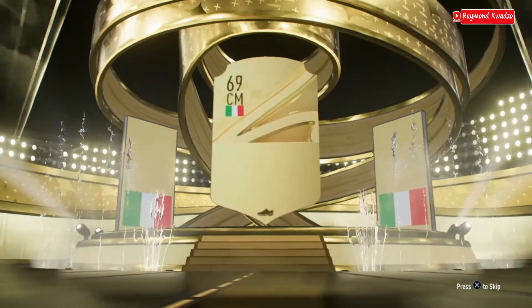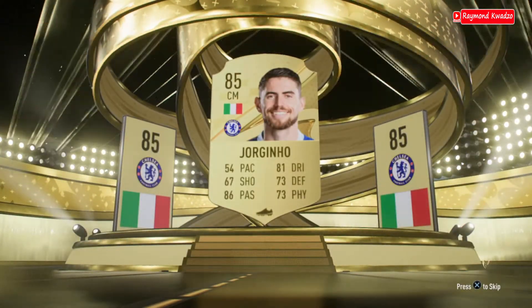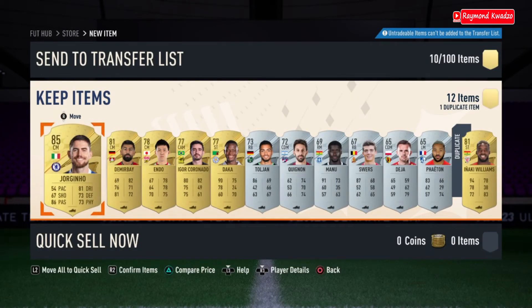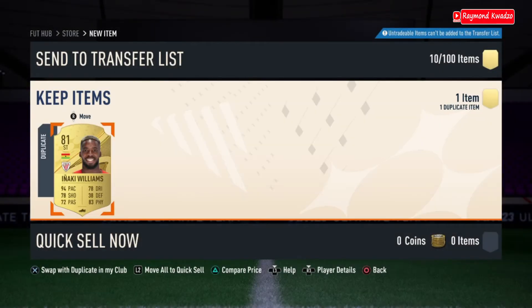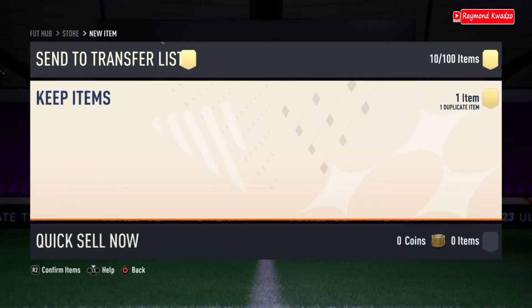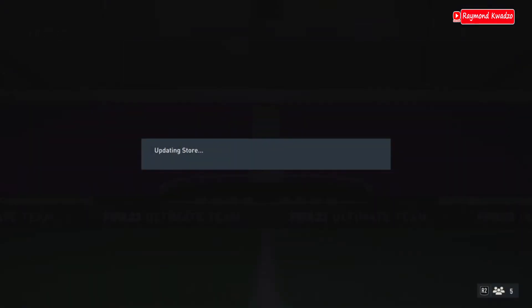Who do we have here — Chelsea's Jorginho, 85 rated. I believe you can all agree this is a fodder card, so I'll be adding him to the team. I know for sure I'm going to use him for an SBC, so I'll be swapping him. I have the trade-up as well, and I'll list him on the transfer market — that'll be for later. Let's open the next pack.